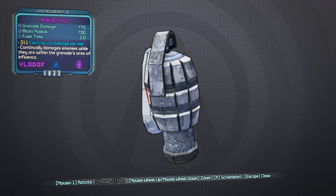The first grenade mod I've got is the Homing Tesla — 775 damage, 700 radius, 2.0 fuse time. It also does a bonus 311 electrocute damage per second. It continually damages enemies within the grenade's area of influence. Once you throw it, you'll see a bubble around the grenade center — like a little pole with three things sticking out launching bolts — with a force field around the edges representing the electrocute area of effect.